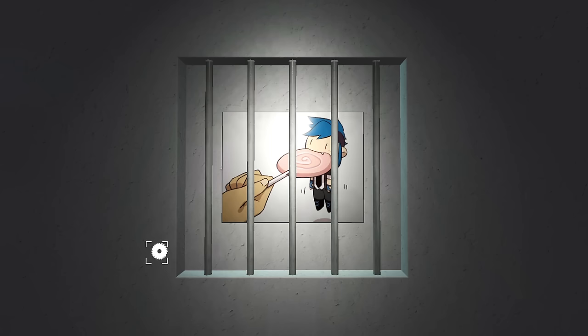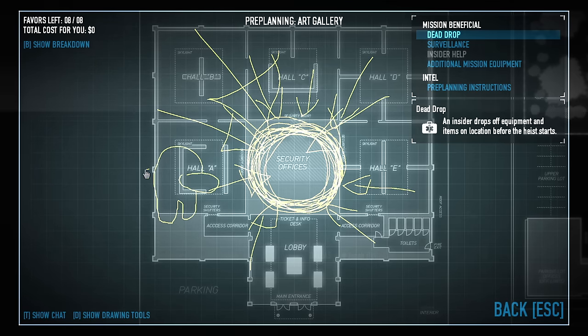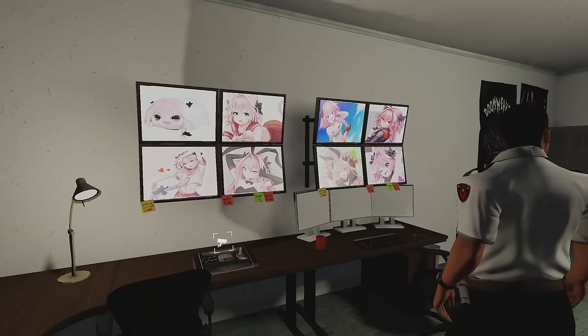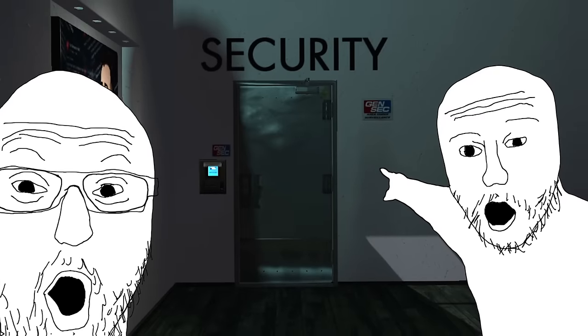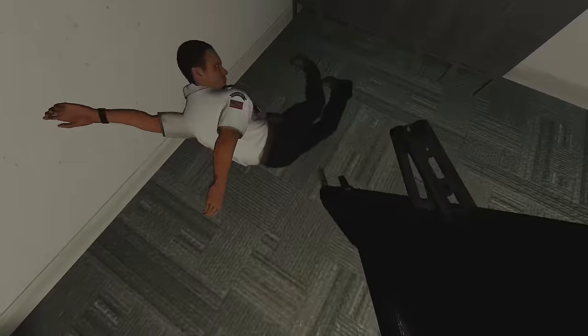You'll also notice that the paintings get locked behind bars, and that's where the security room comes in. The security room will always be in the center of the map, but there are three possible entrances: either in Hall E, C, or A. Find the door and use any means necessary to open it — except the drill, that thing takes forever. Take out the guard and start hacking.